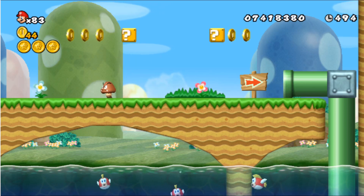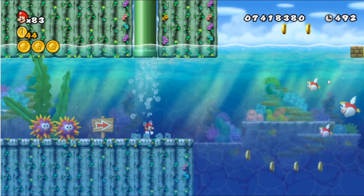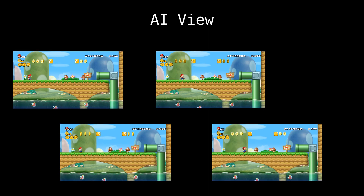To get started with our AI, we're going to need to give it some information about the game itself. The simplest way to do this is just by giving it the screen, so it has all the information a human would have. We're actually going to give it four frames though, not just one. This is so that it can infer a sense of motion, because from a single frame it's kind of hard to tell what's really going on.